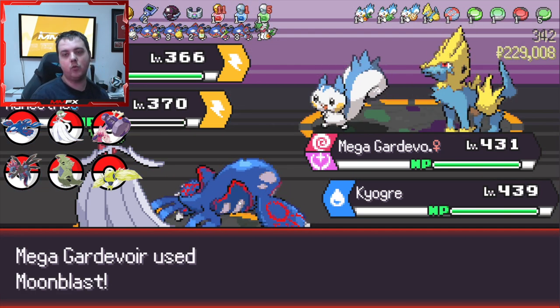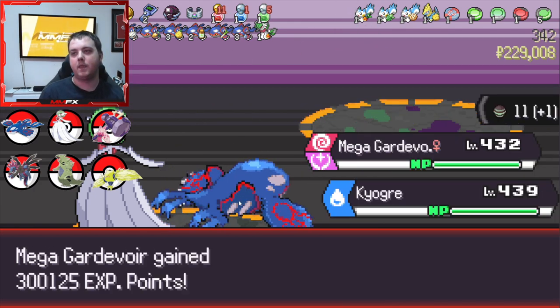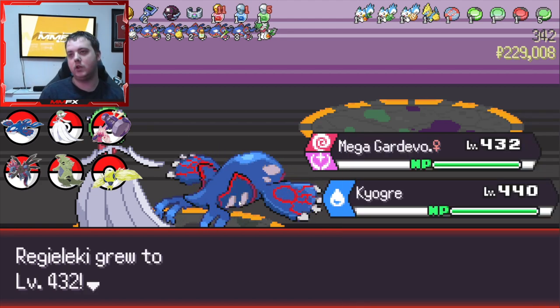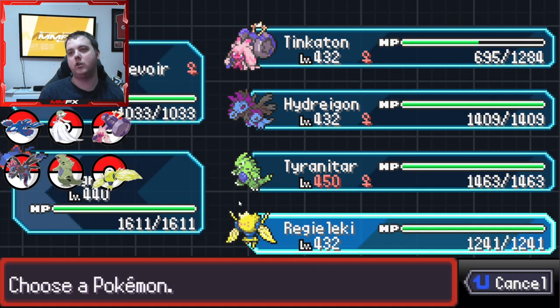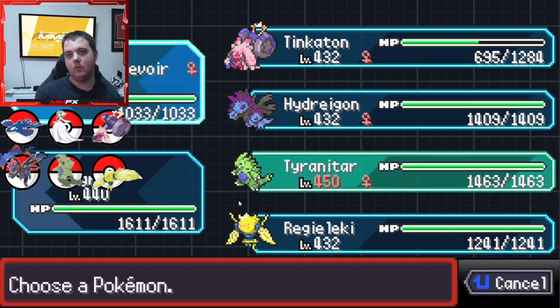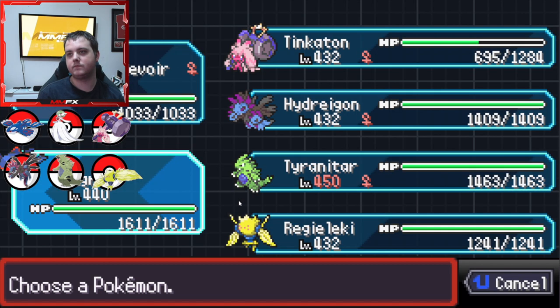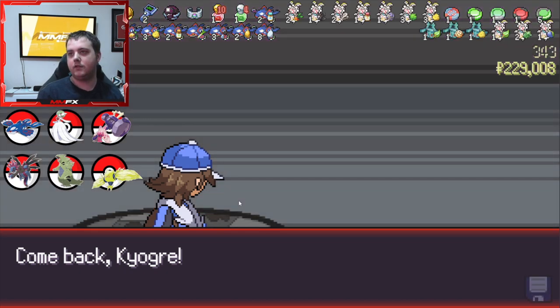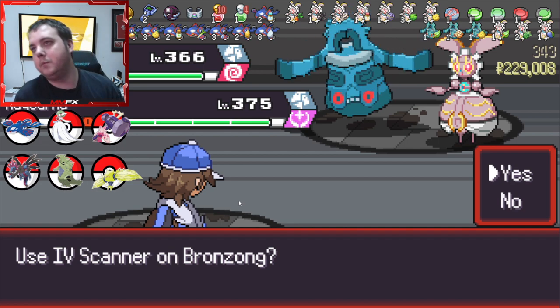But it's just so broken - even Mega Gardevoir with Moon Blast is doing so much damage. So if you are looking to do a really long run you need to have a mon that can cover, that is just the main thing. Our Tyranitar already finished - it's insane. Let's see what Pokemon we get - a McGurner! That takes Tinkerton out of the running.